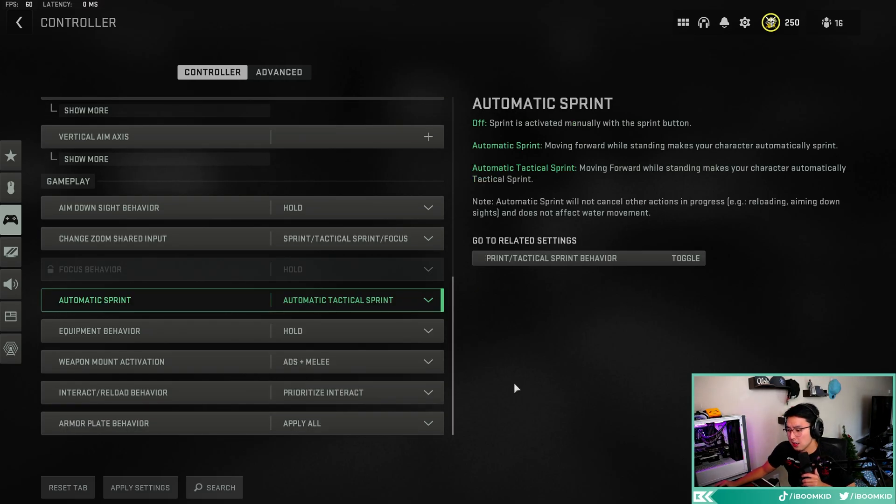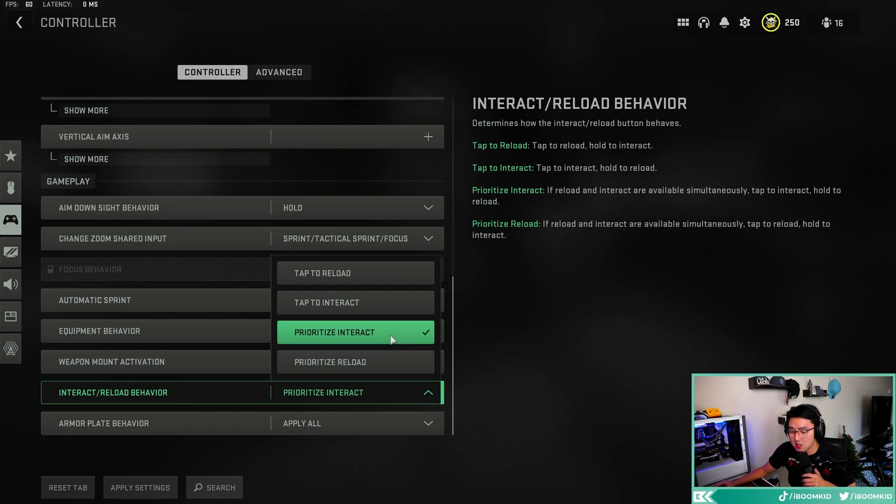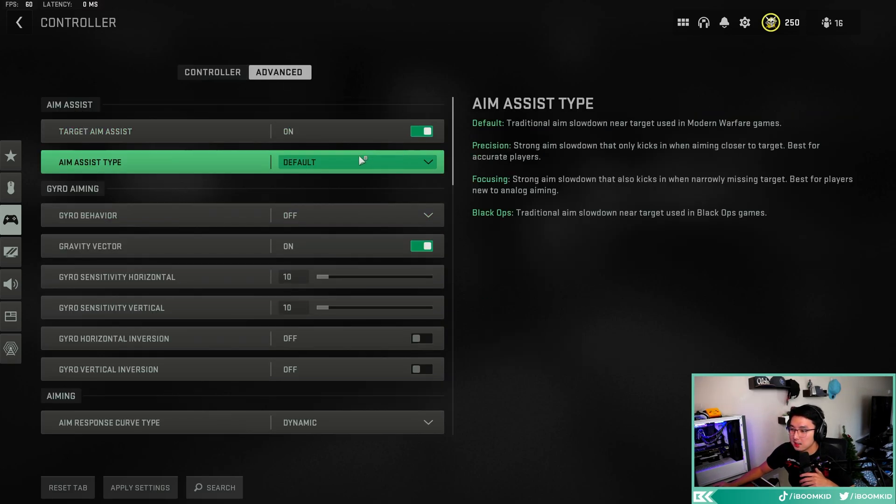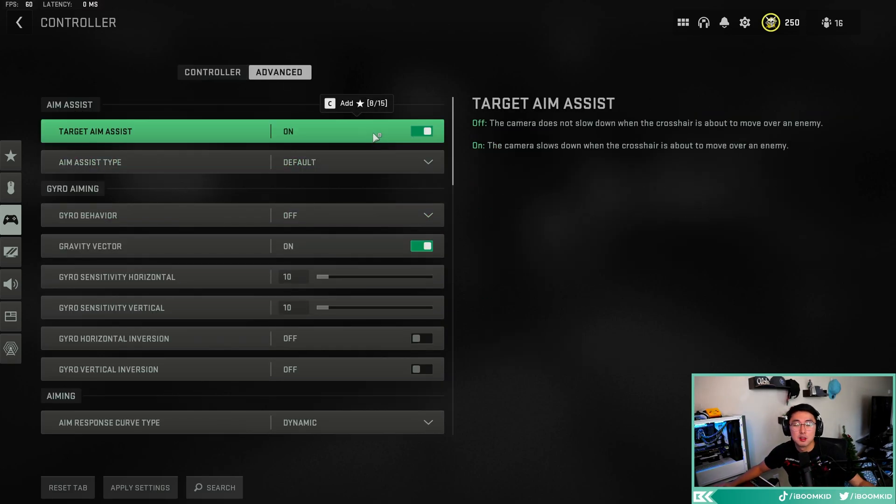Prioritize interact is another big one — this is the contextual tap from Warzone 1. You have to get used to it, especially if you're standing over guns while needing to reload. Just get used to it — you have to hold to reload. Armor plate behavior, turn this to apply all so you don't have to break your fingers trying to put on armor plates. In the advanced tab, make sure target aim assist is always on — if your aim assist feels off, check this setting.